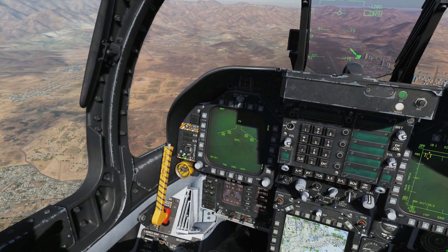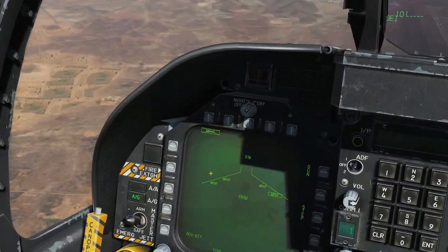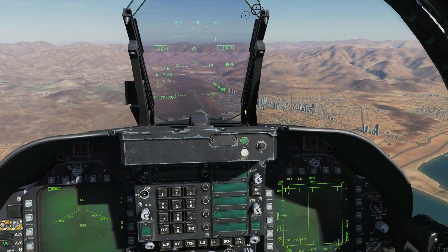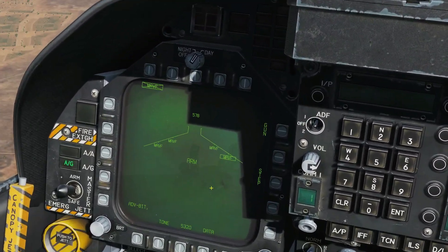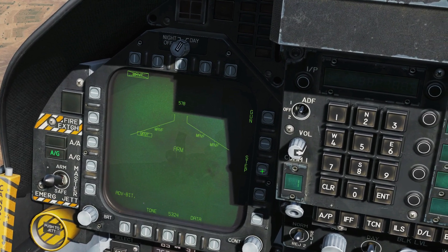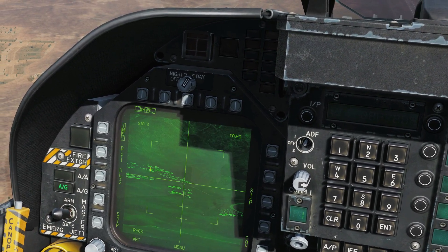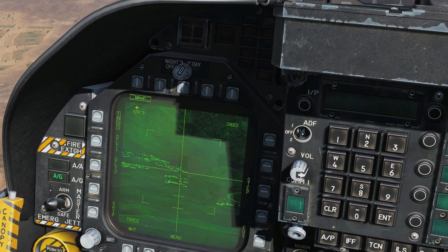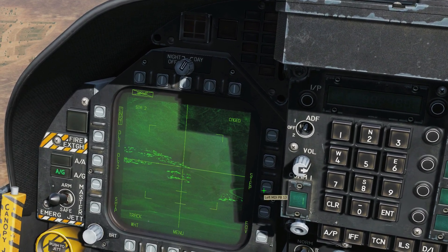Master arm on, air to ground, Maverick. At this point we can see that the Maverick has a cross through it — that means it does not have an IR lock and cannot be used. We can see the MAVFs on the four pylons, and we can step between the different stations or pylons. If we press again on MAP we go to the actual Maverick screen, currently station three, and we can change through the Mavericks like that.